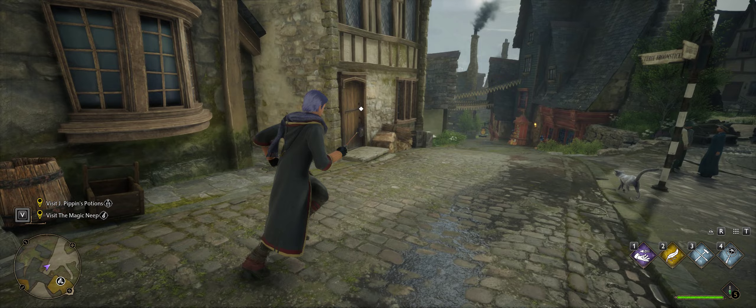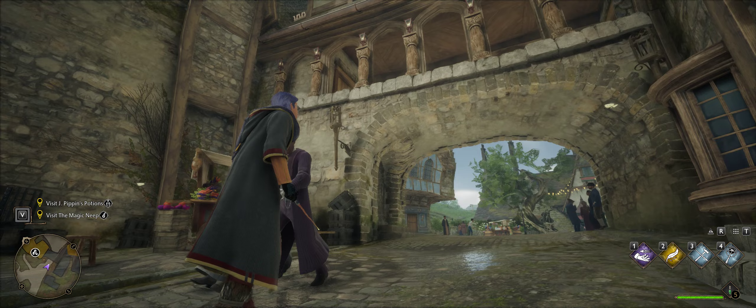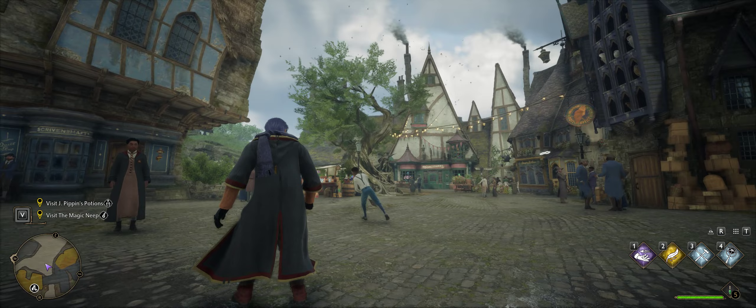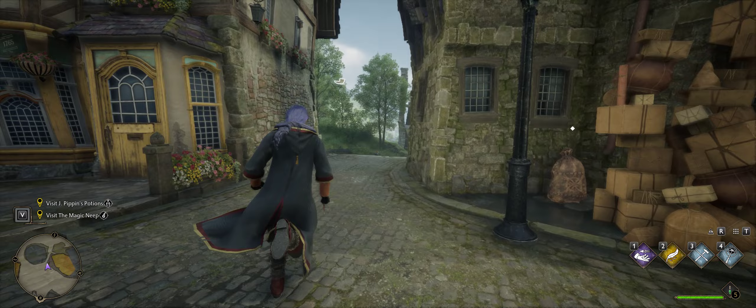I haven't got a clue how to unlock the locked doors yet. I presume there is a spell you get later on where you can unlock them. I think there's a mini game involved. There is a way around that if you don't want to do the mini game - you put the game into story mode and that way you can open them all.